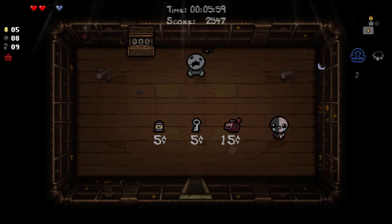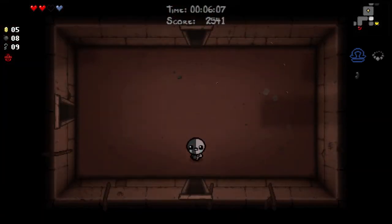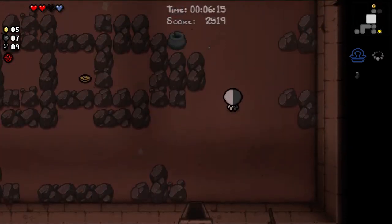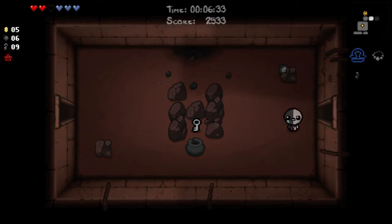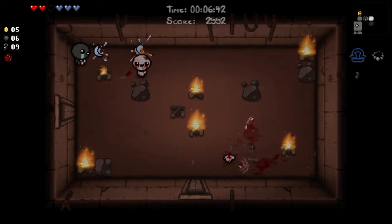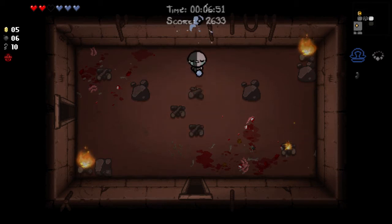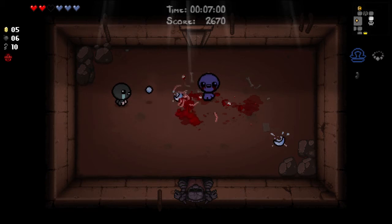I'm gonna go see if the secret room is down here. There might be like an Epic Fetus or something in the item room, although I don't think I have that unlocked yet — I think that's from one of the challenges we should complete. Secret room not there. Pills — let's just get those. Balls of Steel — nice! Now we know what Balls of Steel looks like on this run, so that's very nice. This isn't even the Burning Basement and there's a lot of fighters in this one.